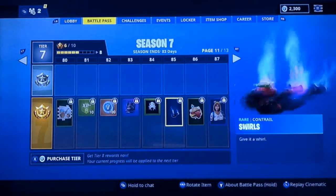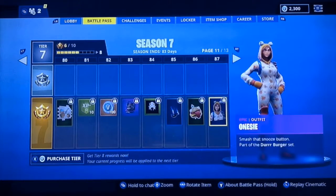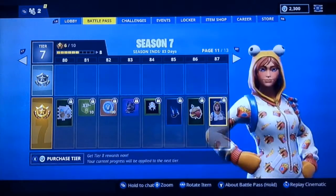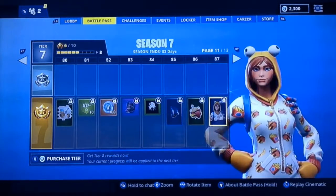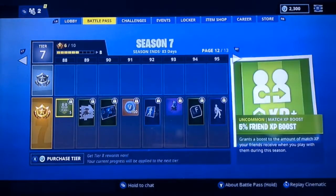Here's Swirls contrail, Durr Burger. Here's Onesie — this was a leaked skin earlier and they said it wasn't coming back, but here it is in the battle shop right now. It's a good skin, looks pretty cool. Pixel Ramirez, the School Squad loading screen with a school trooper on it, V-Bucks, and Twist — this is probably my favorite of the music versions.